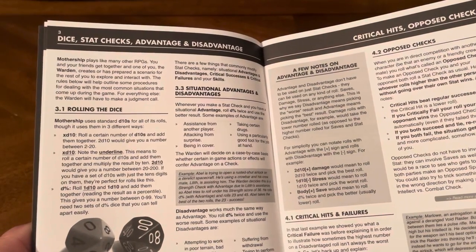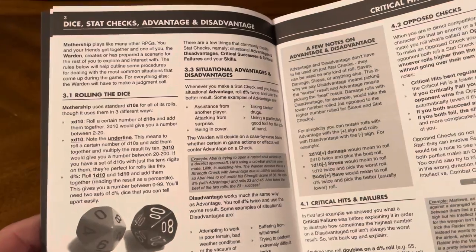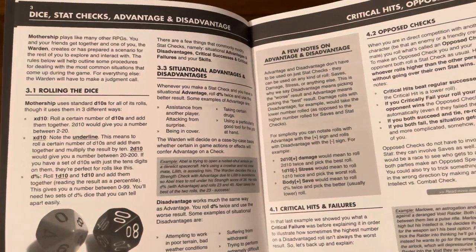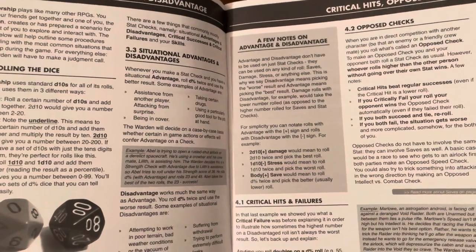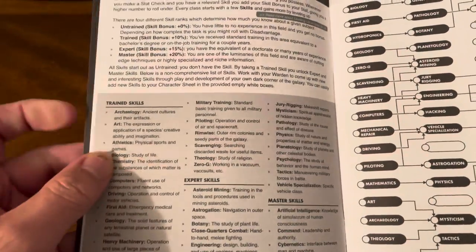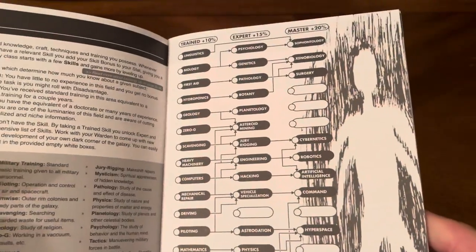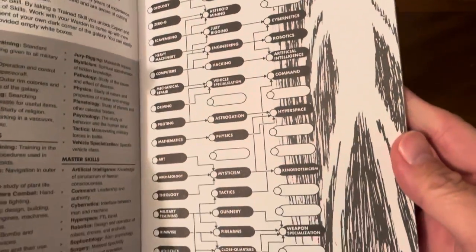The rules cover dice checks, advantage and disadvantage, rolling the dice, stats and checks, situational advantages and disadvantages, a few notes on critical hits and failures, and opposed checks. For skills, there are trained skills, expert skills, and master skills, along with a chart.